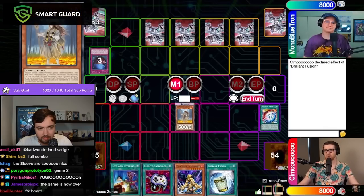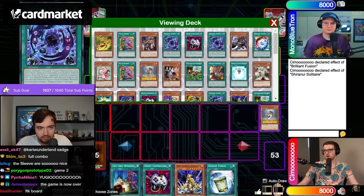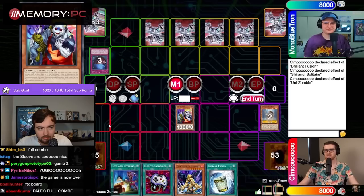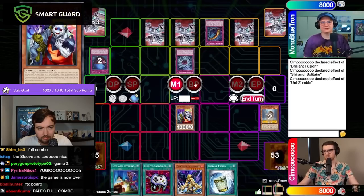We should have one more Paleo. I might actually have something chainable to Lost Wind. You got a Maxi to stop me? Probably not. So that's fine, you can get your Canadia. All right. We're going to go Fiend Griefing targeting Shirinui Solitaire, and let's get our little friend out as well — let's send Backjack to the Graveyard.